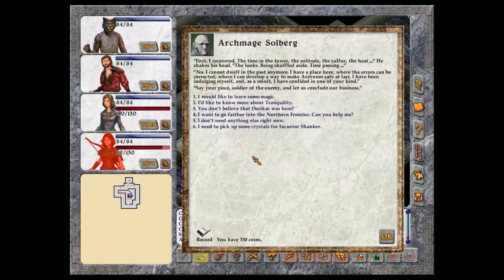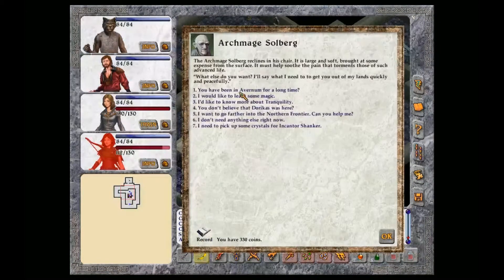What happened after the war? First, I recovered. The time in the tower, the solitude, the sulfur, the heat. No, I cannot dwell in the past anymore. I have a place here where the errors can be corrected, where I can develop a way to make our Avernum safe at last. I have been indulging myself and as a result I have confided in one of your kind. Say your peace, soldier of the enemy, and let us conclude our business.